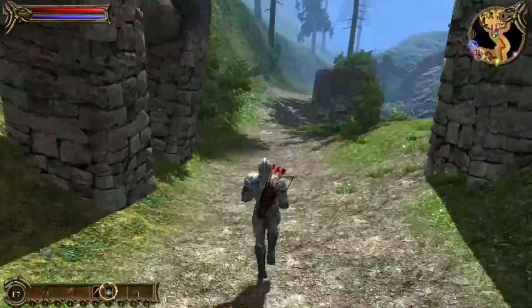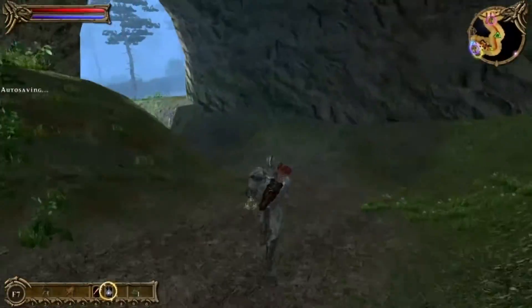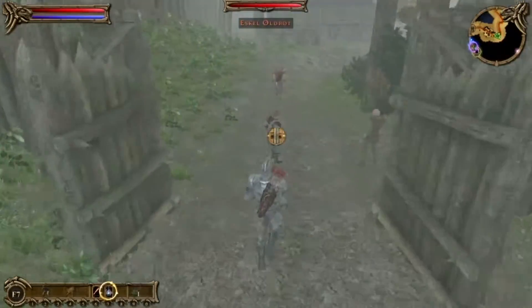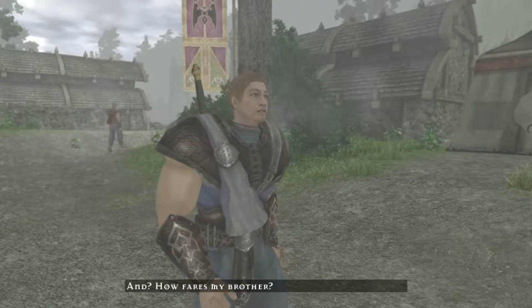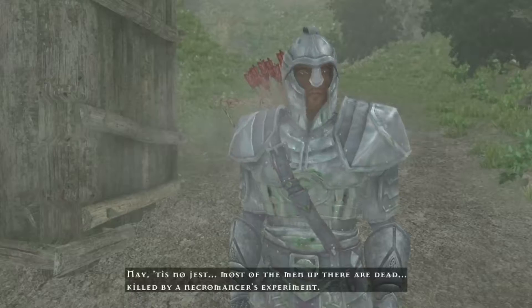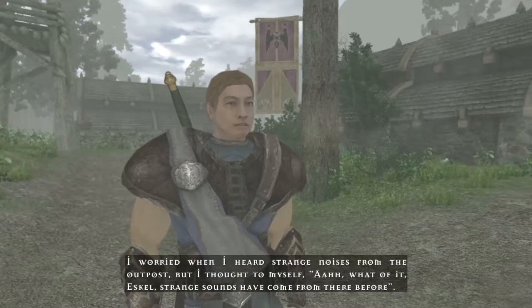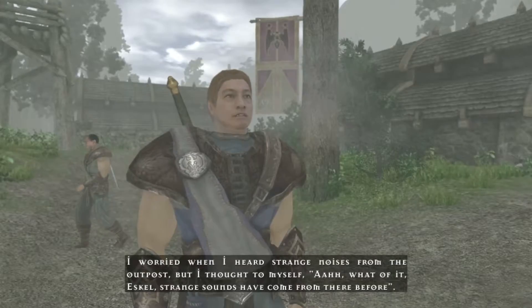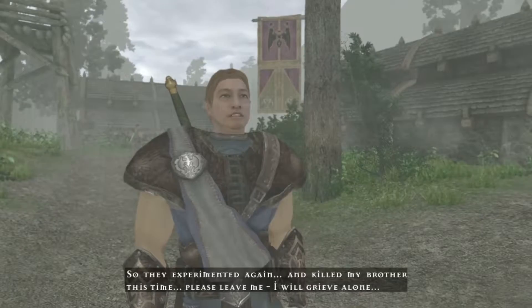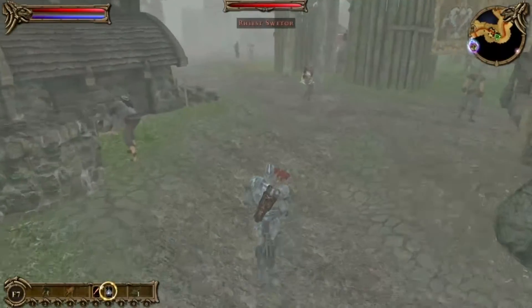Let's head back down and give that one guy the bad news. We originally came up here to find this guy's brother, and we found out that the brother was dead — he was in the cell with that other guy. We're also looking for the commander of the outpost. Let's talk to this guy first: 'How far is my brother?' — 'I regret to tell you that your brother is dead.' — 'Tis no jest — most of the men up there are dead, killed by a necromancer's experiment.' — 'Please leave me, I will grieve alone.' We got reputation and experience.